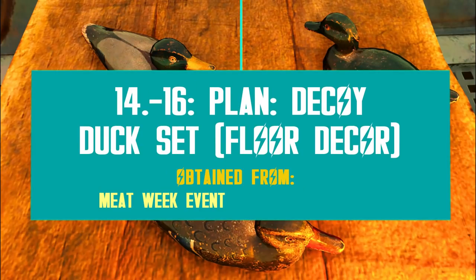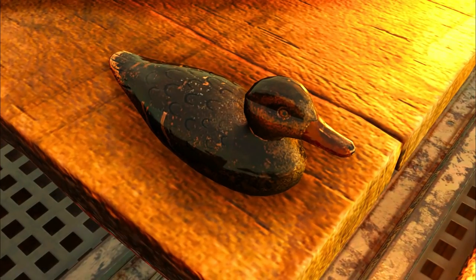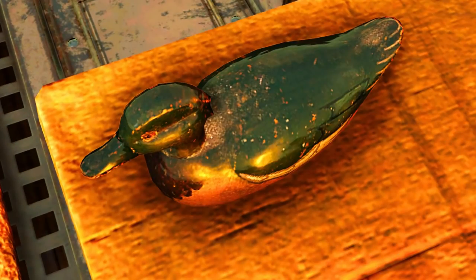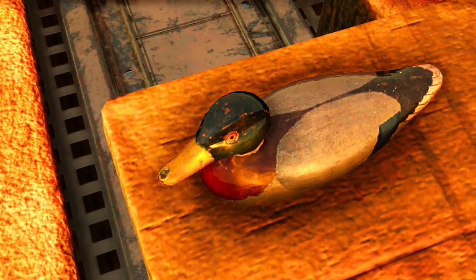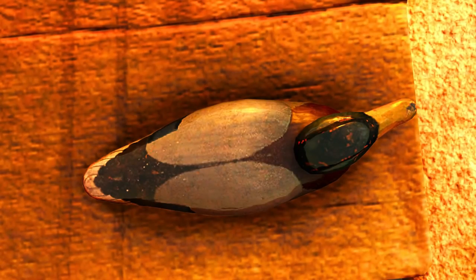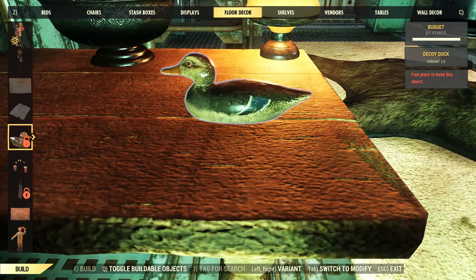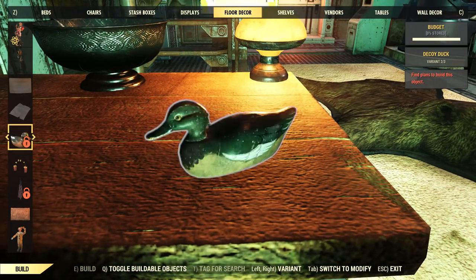What else can you farm from Meat Week this year? Bethesda added a decoy duck set featuring three duck toys or figures which work as floor decor. The first duck looks like a female due to the iconic dual colors — beige, brown, and gray. Then we have two male ducks: the first has a lot of green and gray parts, while the third option represents the typical male duck with a green neck, red chest, and gray and black body. This is a fine addition to the decor building options, especially because we have so many rustic, woodsy, and vintage items already, so the ducks will fit like a charm.